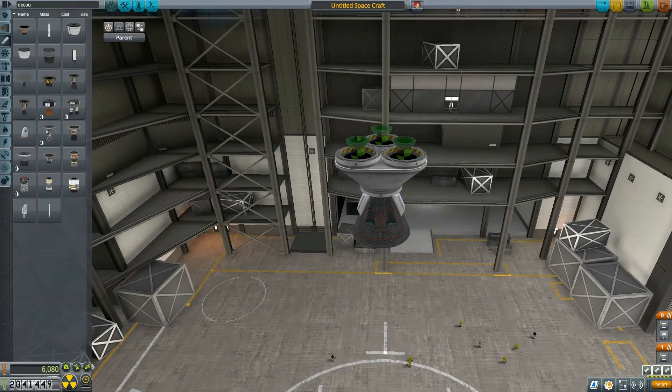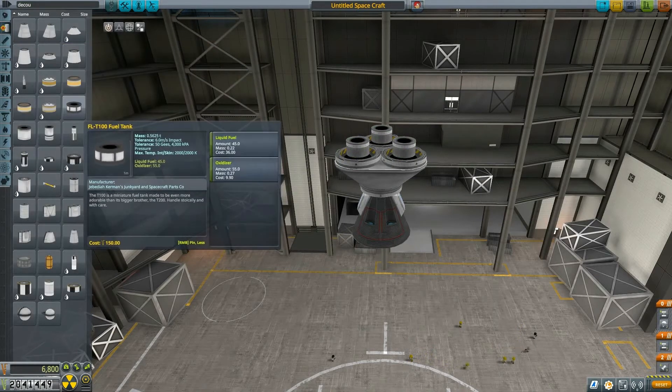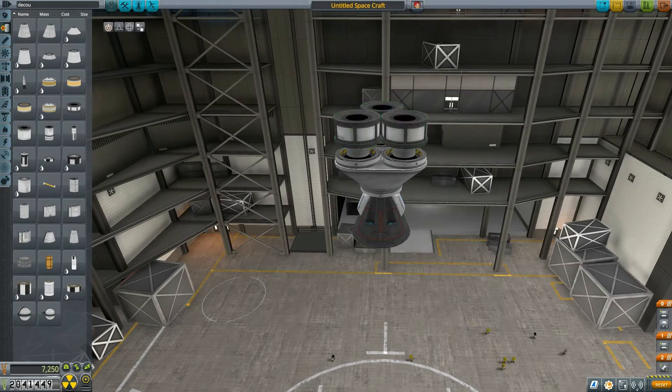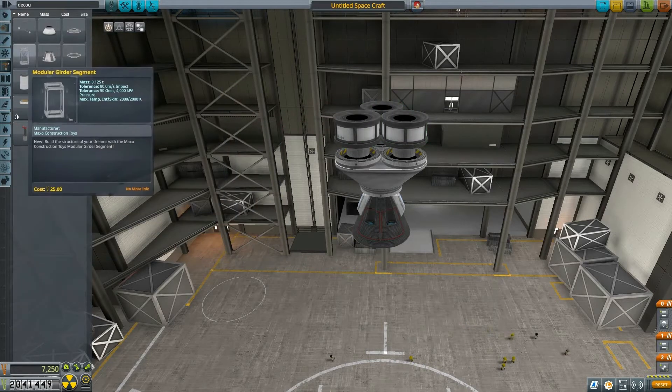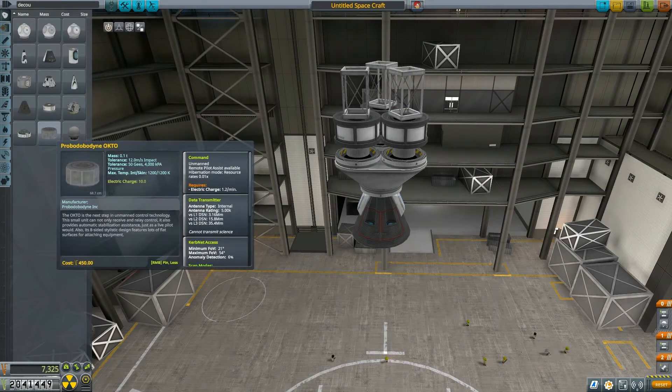I typically start with the capsule that will be deploying and then I build upwards with the reversed tricoupler, simply because it's easier to deploy that way.